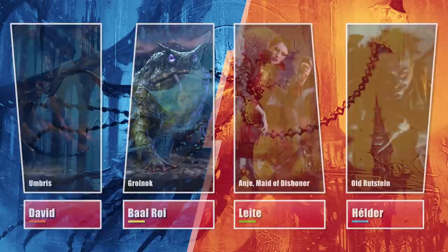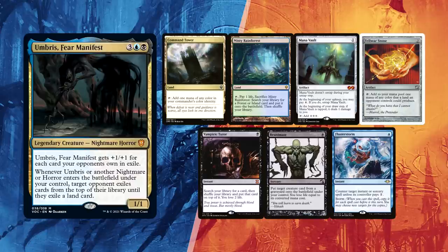David is going first and he kept his first hand, with a Command Tower and a Misty Rainforest for lands, Mana Vault and Felwar Stone for ramp, Vampiric Tutor to pivot his gameplan to use Reanimate to cheat Hullbreaker into play, and Flusterstorm as great interaction.